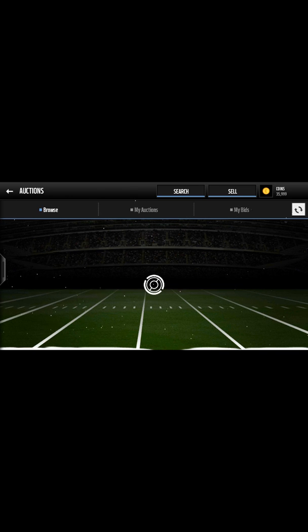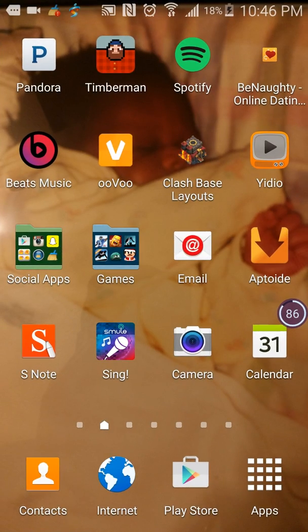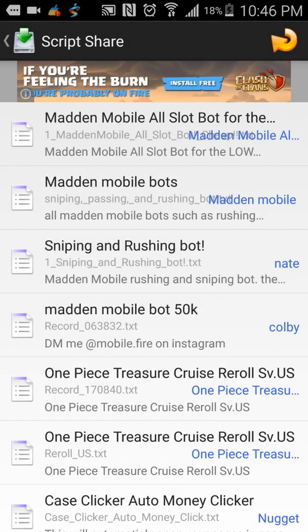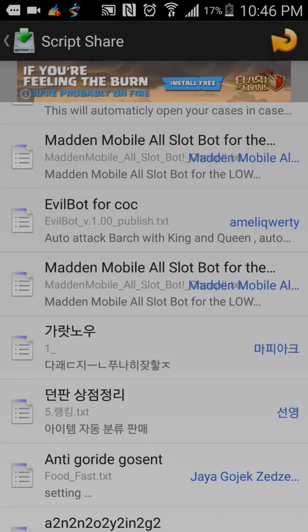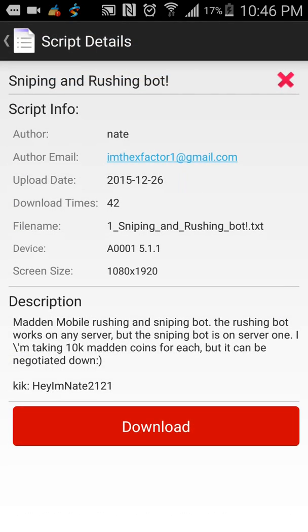You can get more scripts too. To turn it off, just press volume down again and it stops. Go back to Hyro Macro and go to Script Share — these are all the scripts for Madden Mobile and different things. Make sure it's for your device before you get one, then just press Download and it'll download the script for you.